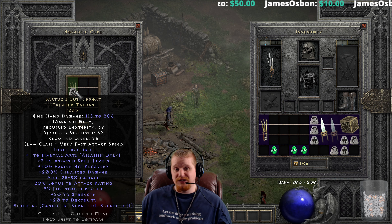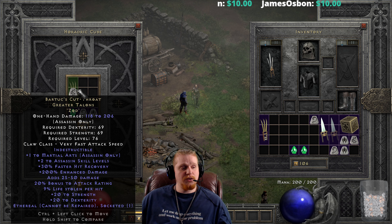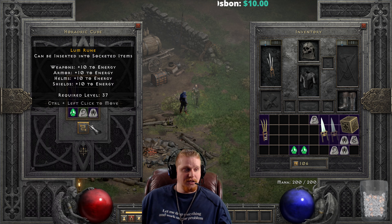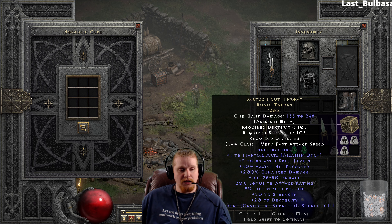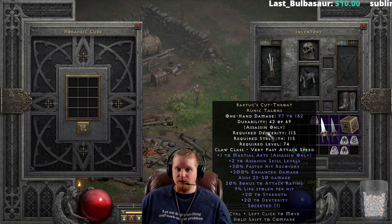To upgrade the ethereal version, same thing — a Pul, a Lum, and a Perfect Emerald — and it goes from 118 to 206 damage with 69 strength and 69 dex, up to 133 to 248 damage, 105 dex, 105 strength, and level 83. That level bump is because of the Zod rune — otherwise it would be level 74. The Zod rune does add an odd level requirement; it doesn't always work the way you'd think.